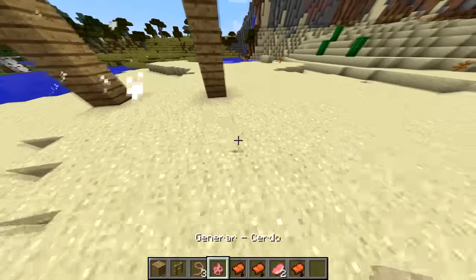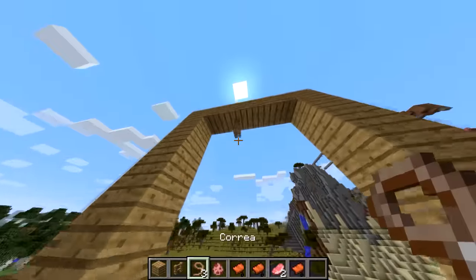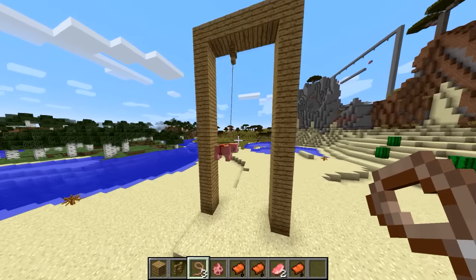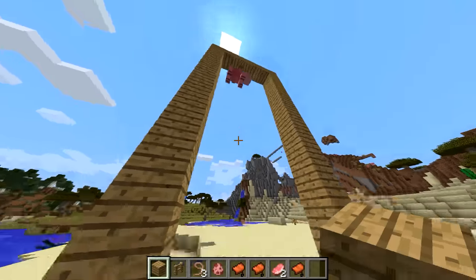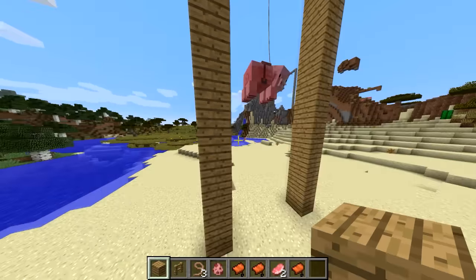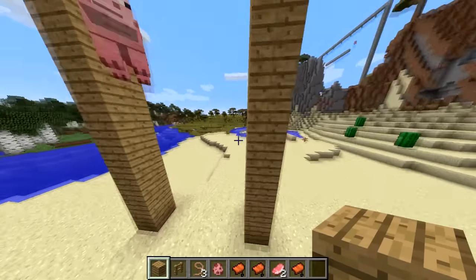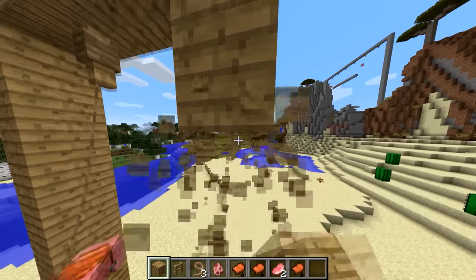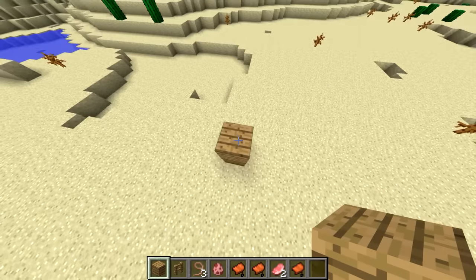¡Se murió! ¡No! ¡Ay, Dios mío! A ver, otra vez — otra silla, correa, subimos y lo colocamos en la valla. ¡Y automáticamente el cerdo está columpiándose! Ya vimos que nos sobra un poquito de espacio para que llegue al suelo el cerdo, así que pudimos haberlo hecho más pequeño. Vamos a contar los bloques del suelo hacia el cerdo: 1, 2, 3, 4, 5, 6, 7, 8. Ya vimos que con 8 bloques podemos hacer un columpio perfectamente.